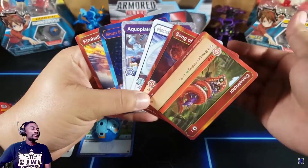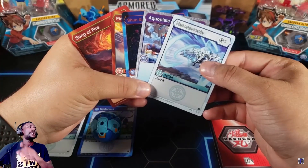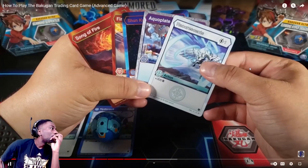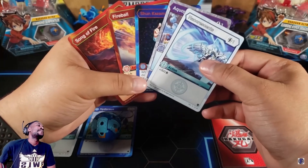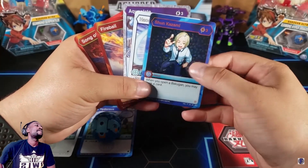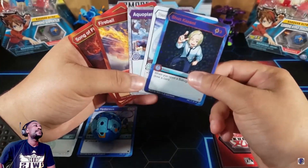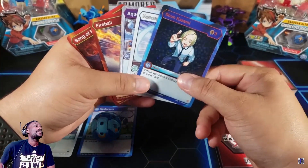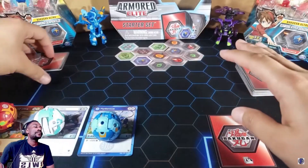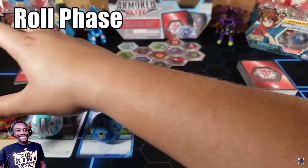It's recommended to put flip cards as energies since you can't use them from your hand anyway. Now you have one energy. You can also play cards before the energy phase ends — hero cards are especially good to play in the energy phase since their ability activates once you open a Bakugan. But most of the time you don't really want to play any cards in the energy phase.